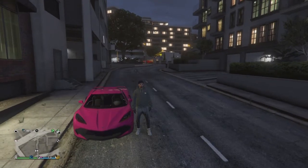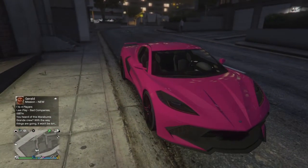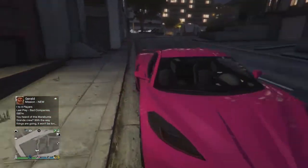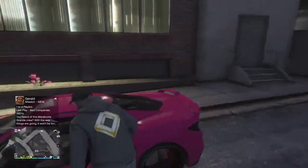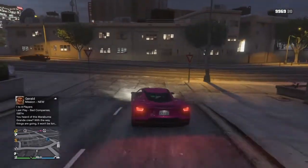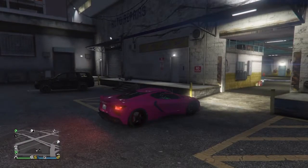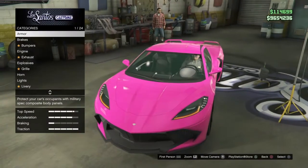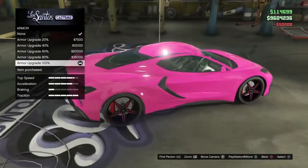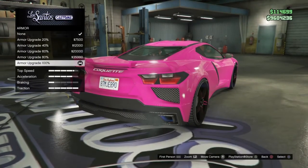Hello everyone, welcome to a brand new video here on YouTube. Today we're going to be checking out the new car from the Summer DLC in GTA, and this is an Inverton Conquete D10, which is based on the almost new C8 Corvette in real life. We're going to head over to Los Santos Customs and see what mods we can add to this. As I said, this car is based on the C8 Corvette and you can see there's really not a big difference between this one and the real life one.